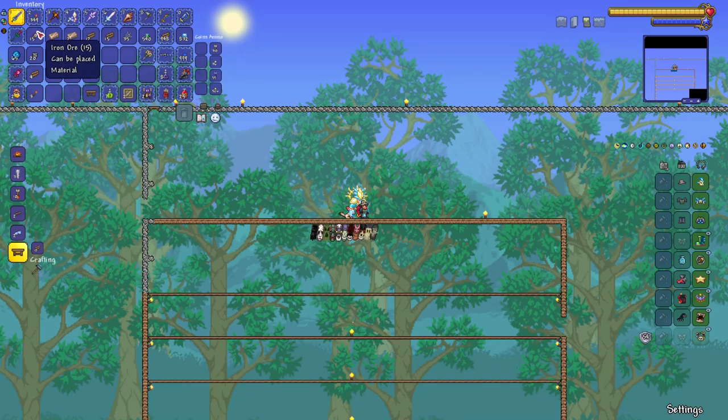First thing you need to do is make a workbench. I made one right here already. To make a workbench: 10 wood. Nice and simple — bam, there you go. Now we've got a workbench.